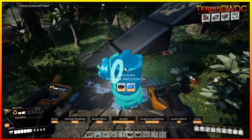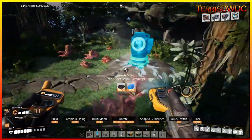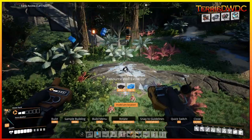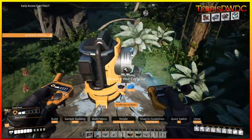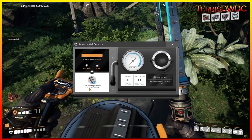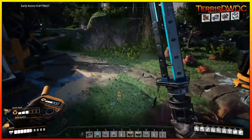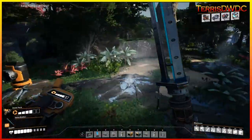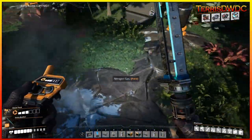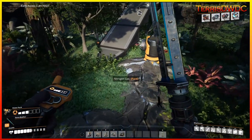Now we place the resource well extractors, spinning them to face each other so we can connect pipes between them, plus a third one over here. Because we're on a pure node, each extractor outputs 120 cubic meters of nitrogen per minute. All of them together will produce far more nitrogen than we immediately need, but we'll need nitrogen for other things too, so having it available isn't crazy.